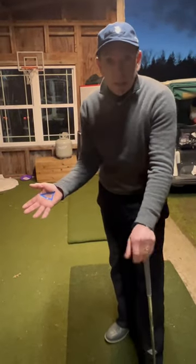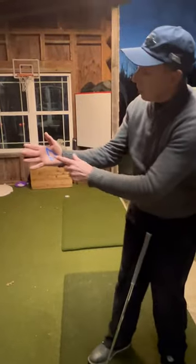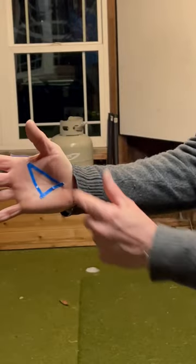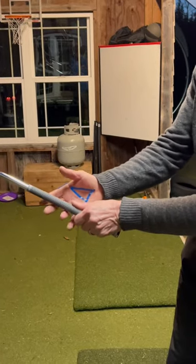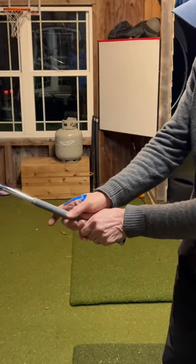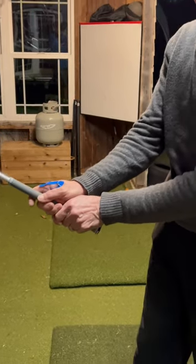Welcome to day 10 of the Fortnight of Grips. We're on the right hand. See this little triangle? That's a little cavity in your right hand. If you notice, your left thumb fits absolutely perfectly, like the last piece of a puzzle, right in there. That feels so good.